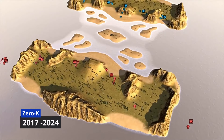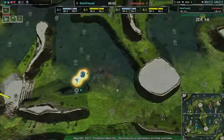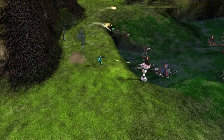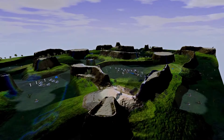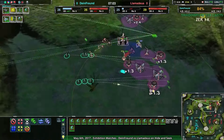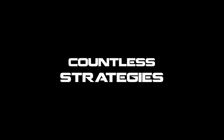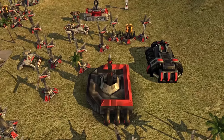Zero-K is a unique gem in the realm of real-time strategy games. Released in 2017, this free, multi-platform, open-source RTS game has carved out its own niche. Initially rooted in the legacy of Total Annihilation, it was built on the open-source Spring engine. Zero-K evolved by replacing all proprietary content and introducing a host of innovative features, giving it a distinct identity that sets it apart from other RTS games. At its heart it is open-source and community-driven, benefiting from continuous enhancements and contributions from a passionate community, ensuring the game remains dynamic and evolves to meet players' needs and expectations.